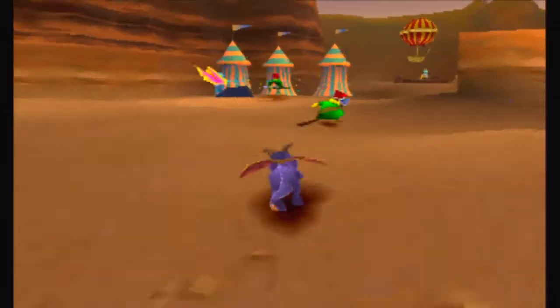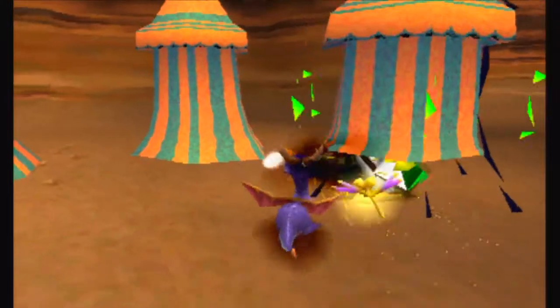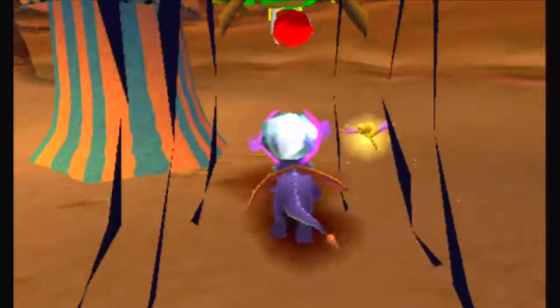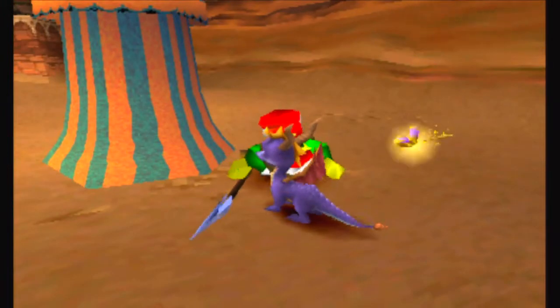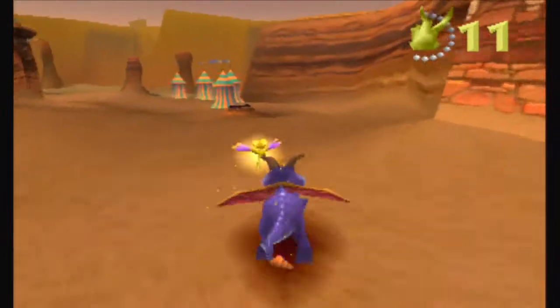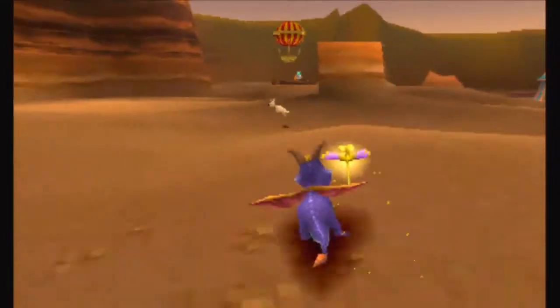Just for the record, if you've already defeated these enemies and gotten their gems - what happens when you defeat them is they drop these little orbs. And when you get so many orbs - I believe it's like 20 orbs - you get an extra life for Spyro. But I've already got plenty of lives.